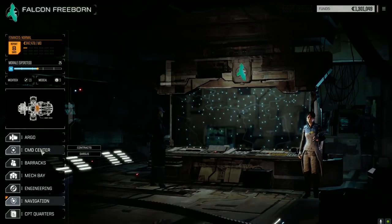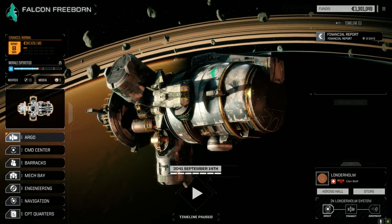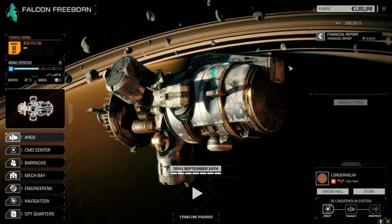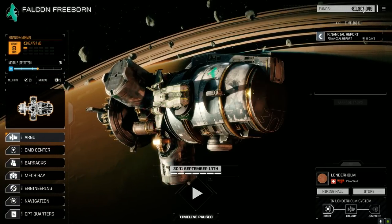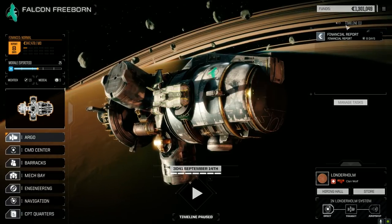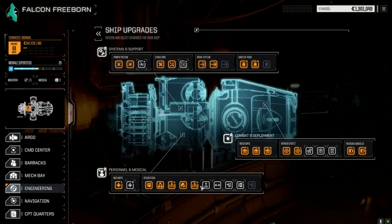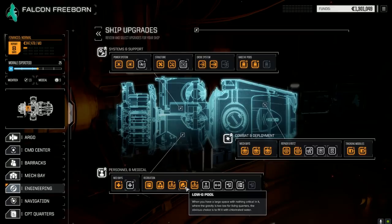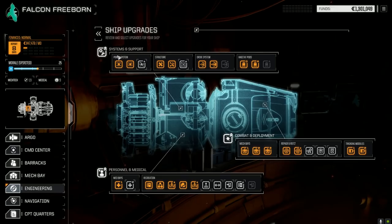Between episodes, what I did was — if you notice our C-bills here — I sold all our Inner Sphere stuff that we don't need, like LRM tens, fives, whatever crap we had, Inner Sphere ER lasers, things like that. So we were able to get some C-bills. I also installed the elogi pool. We installed this sucker — plus three morale, plus one medical points. Definitely going to help out. I think it was like 360,000 to install, maybe around 400,000.